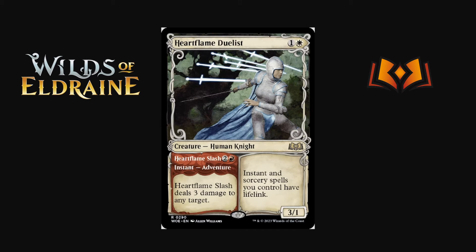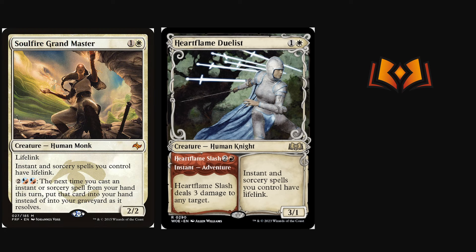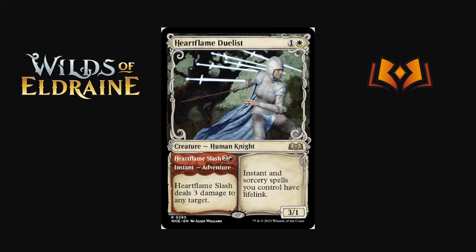Heartflame Duelist is one and a white Human Knight — relevant creature types. Instant and sorcery spells you control have lifelink, similar to Soul-Fire Grand Master. It's a 3/1 so a little fragile, but it attacks hard. The adventure is Heartflame Slash: two and a red instant — deals three damage to any target. Three mana for three damage isn't efficient, but with all the upside — giving your burn spells lifelink — this card has a ton of potential for some pretty busted stuff. As a huge fan of Soul-Fire Grand Master, I'm in.